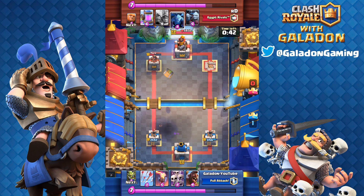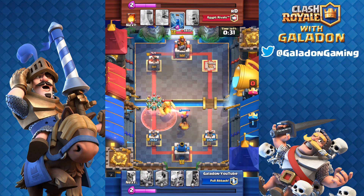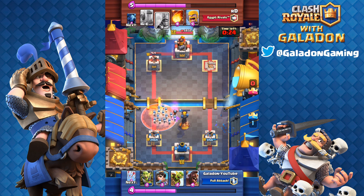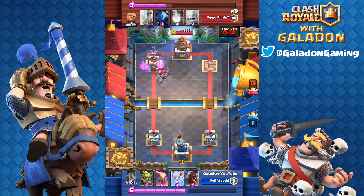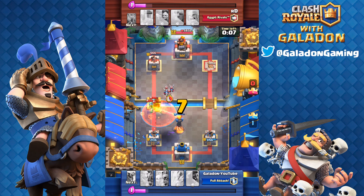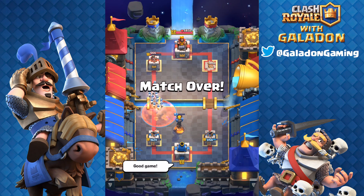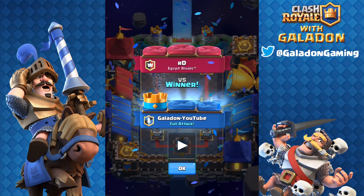The princess did a good job along with the poison; we've got a tower down and we're moving to the left tower with about 30 seconds left — feeling pretty confident. When you drop the poison and take out an entire minion horde, that just feels good. Now it's just control, making sure nothing weird happens in the last 20 seconds. You expect to see that desperation three musketeers — and there they are, all three musketeers thrown down at the end hoping for a last-second push. Not going to happen: poison doing double duty, and another win over a level 13 player. I amaze myself sometimes.